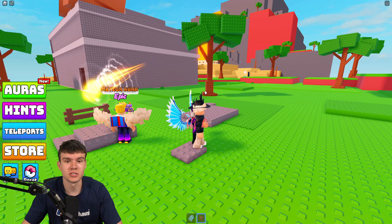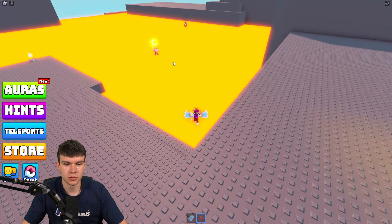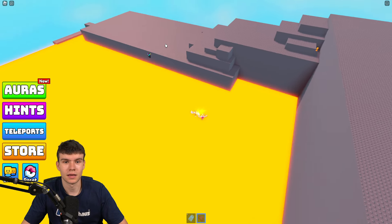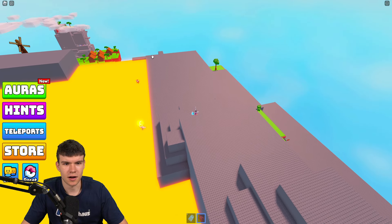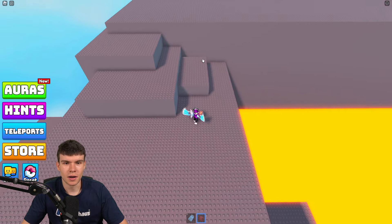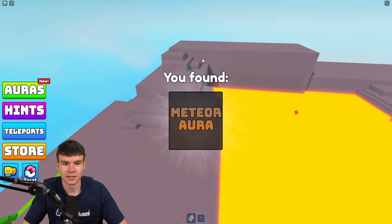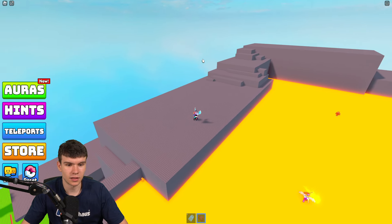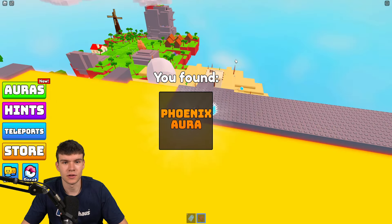Teleport to the top of the volcano and I'll show you where to go. There's another aura over there — let's collect it. You might have to go around but you can claim the meteor aura, which is quite nice. Coming down from there, you'll also find the phoenix aura — definitely claim that one.